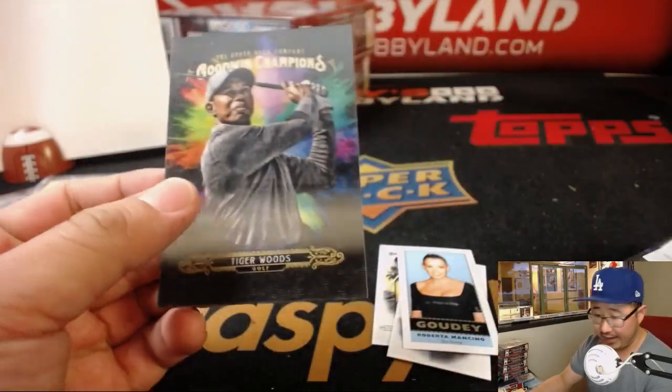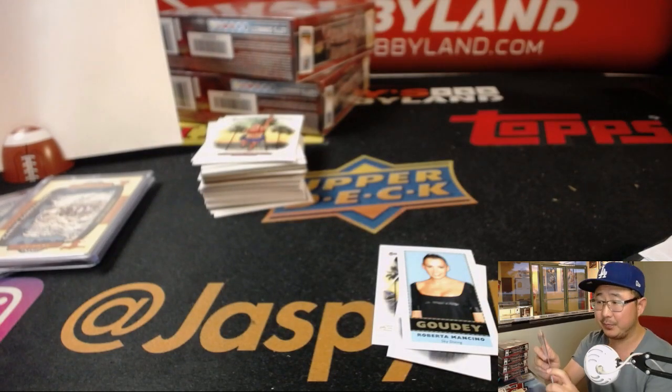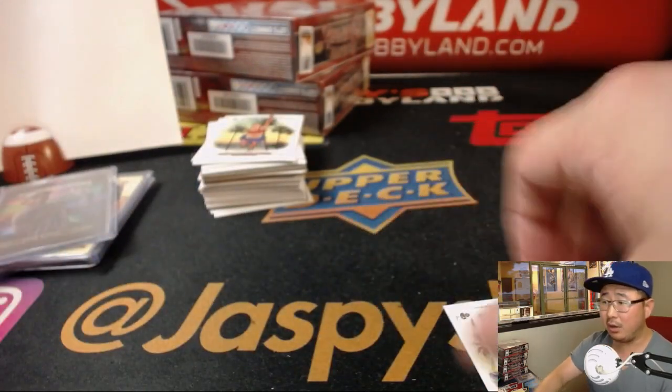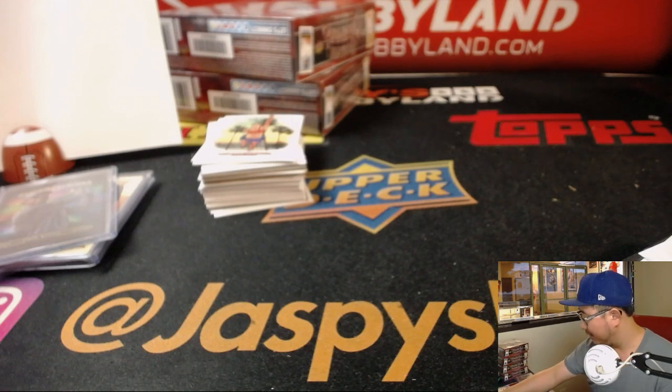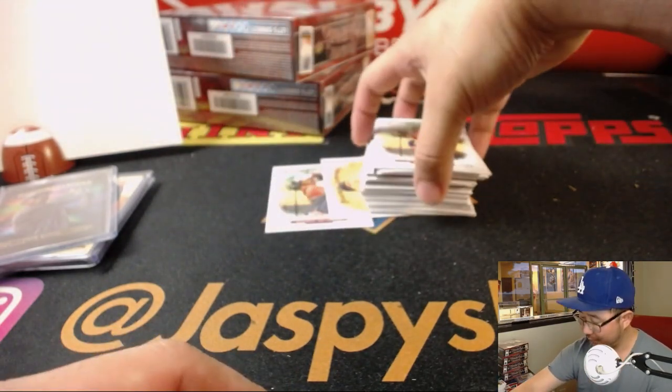And a nice Tiger Woods 3D lenticular card for Jason with letter T — that's considered a hit, one of the hits that come out of here. Paul Hutchinson is saying he works for a seam cleaning company and you'd be surprised how many people are off Google Maps in more rural areas, so then you have to consult the paper map — that makes sense.